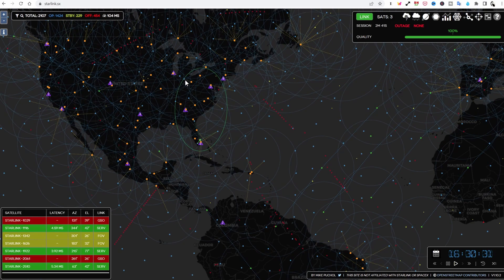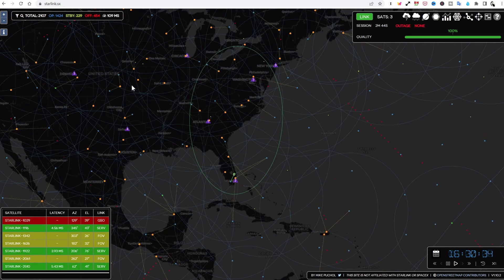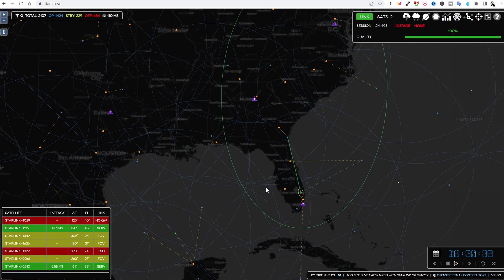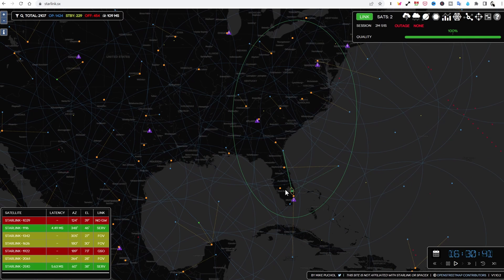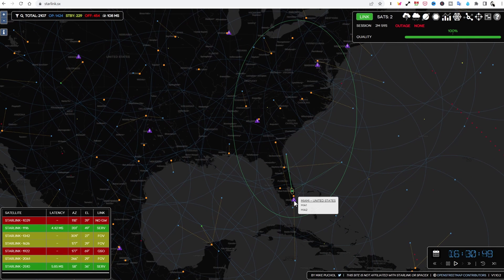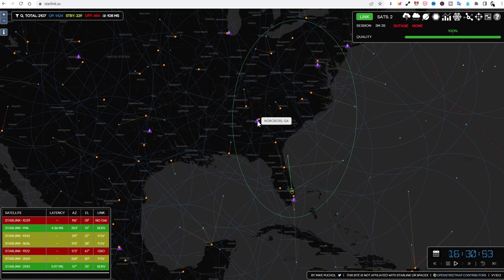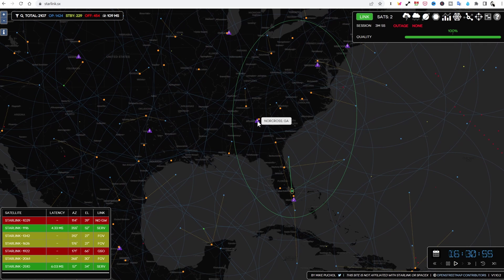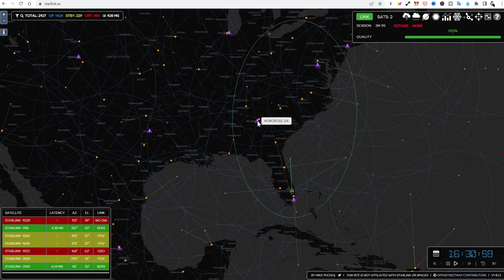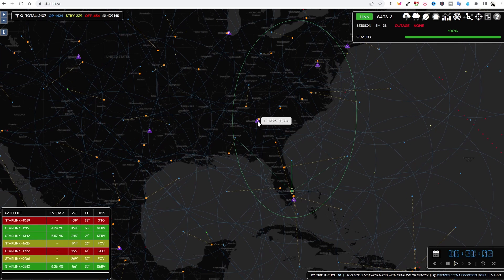If we go over to starlink.sx — bear in mind this is not a Starlink site, it is not affiliated with them, but we can still get a lot of great information from it. We can see down here this little green dot is me, and this purple triangle down in Miami is one of the POPs. I'm currently associated with this POP over here in Georgia. Normally that POP would be green.